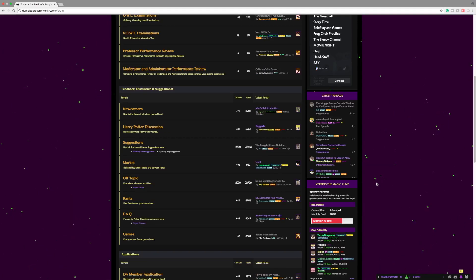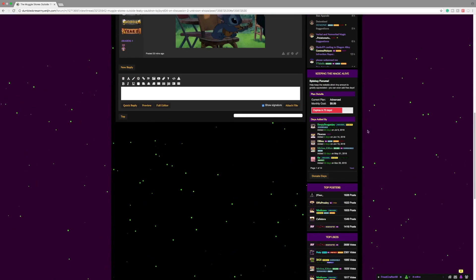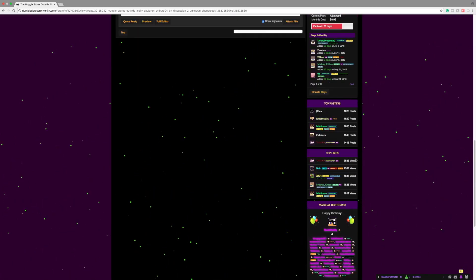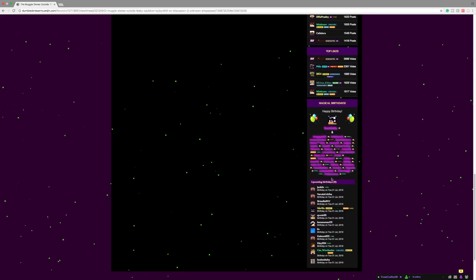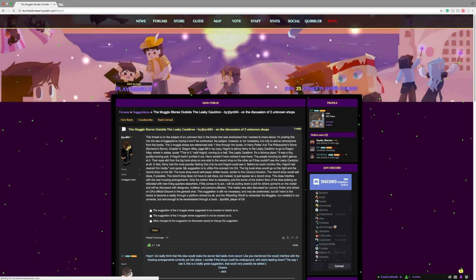Underneath that we have the latest threads — the latest threads on the forums that have been created. You can see the threads and the people that have replied or created them. If you click on the name of the thread it will bring you directly to that thread. The next tab is Episki, where you can donate days to keep the website and forums open. Underneath that we have the top posters, showing people that have posted the most on the server forums. Under that, top likes — when you press the like button it gives that player a plus one, which is a like on the forums. It also has the birthdays of people set when signing up, displaying all birthdays and upcoming birthdays.